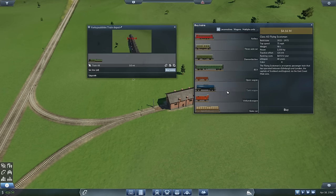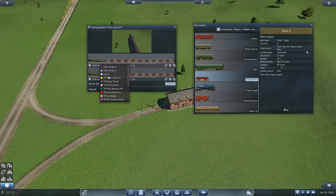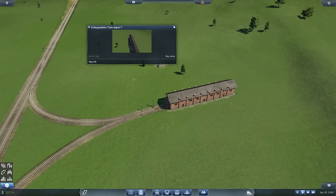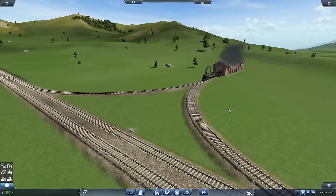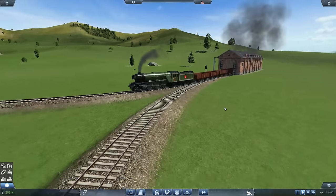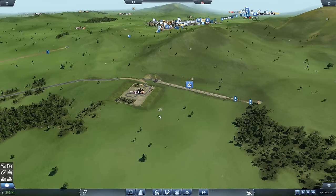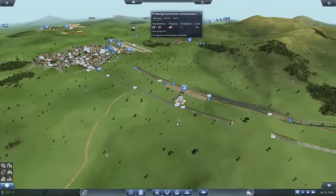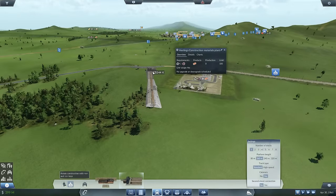Buy Flying Scotsman, 14 trucks. Clone it and put them both on line two. We can upgrade our DC4s with Comets — how about that? So those are going to troll up and down hauling the stone. But that's only half the story — we need to get the building materials from here to this station, which is kind of easier said than done. Okay, the stone works is in the catchment area.